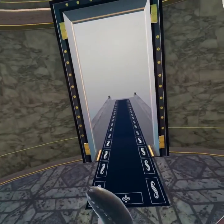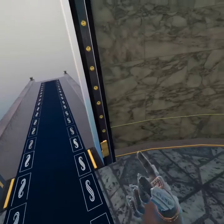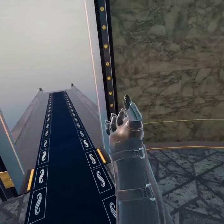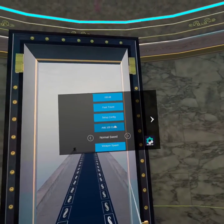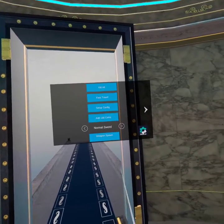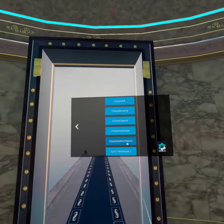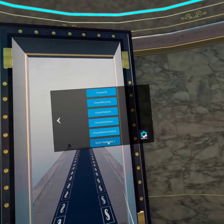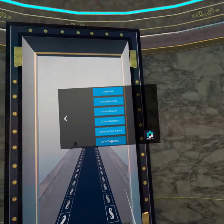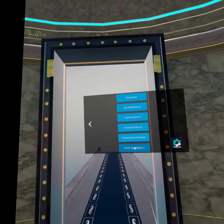If it doesn't work when you jump six times, just keep jumping until it shows. So with this, you don't want to touch it — like your icons. Then you need to press this arrow, press it again one more time, and then you need to press 'Go to Testing One.' Okay, and you're gonna load in.